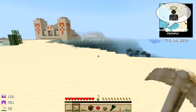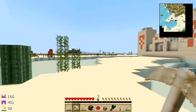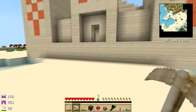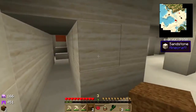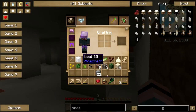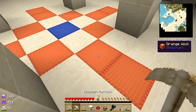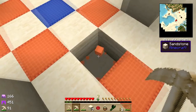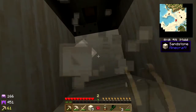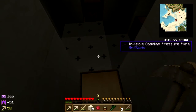Hey folks, welcome back to Culinary Quest! I've kind of snuck around the pirates here. I found a desert temple. I'm gonna avoid these guys. Let me just make sure it stays that way - sand will keep you all out of here. Okay, that's where I want to be. Just very carefully nerd-pole my way down. What's with this floor? Invisible obsidian pressure plate.